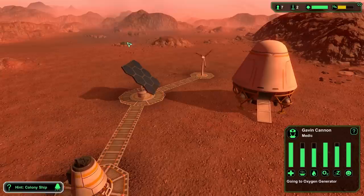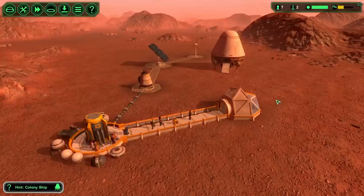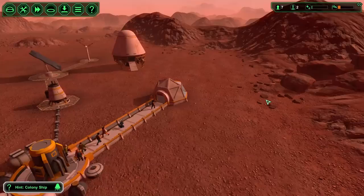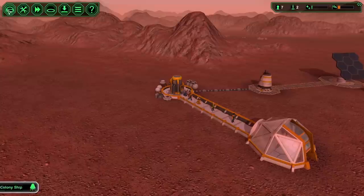I think they purposely give you high wind strength on this planet - but oh god, it's going down. I'm very nervous about this. I don't have a battery and the wind is dropping - maybe I should have made a battery instead of something else.